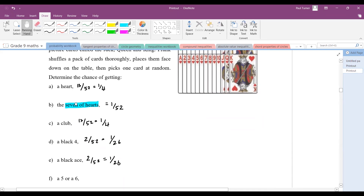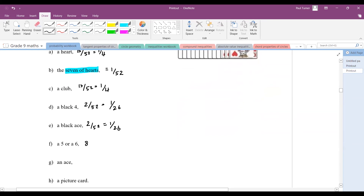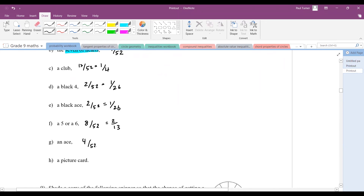A five or six: let's look at five or six — five, six, five, six, five, six, five, six — so there are eight cards. You can have a five from any suit or a six from any suit, giving eight cards out of 52. Dividing top and bottom by four gives 2 out of 13. An ace: the ace is made up of four cards — one, two, three, four — so there are four aces. That's 4 out of 52, which is 1 out of 13.